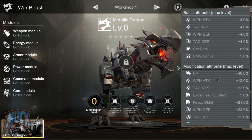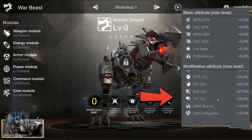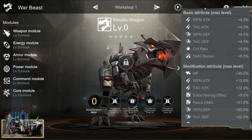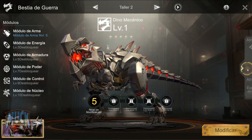The basic attributes are 6: Weapon Attack, Tactical Attack, Weapon Defense, Tactical Defense, Critical Rate, and Damage Bonus. The modification attributes are 24. Before unlocking the beast, we can see all of them. However, when we unlock it, we will realize that we will have to level it up to unlock them.